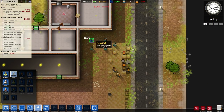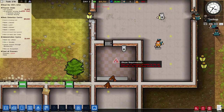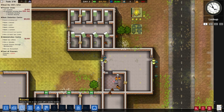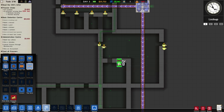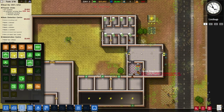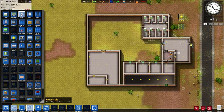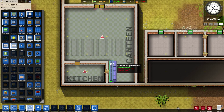We need guards ASAP. Let's hire five guards for now to take care of them and put them in the holding area. There are no canteens assigned to this cell block, so we need to fix that. We also need to fix the water to the toilet because it's not getting water right now. These cells should actually be finished or just about finished — let's continue putting toilets in.